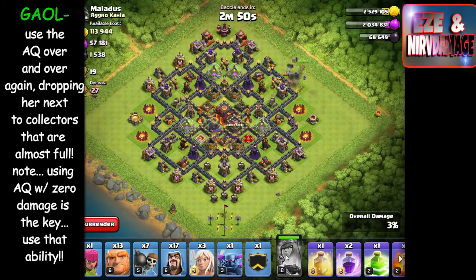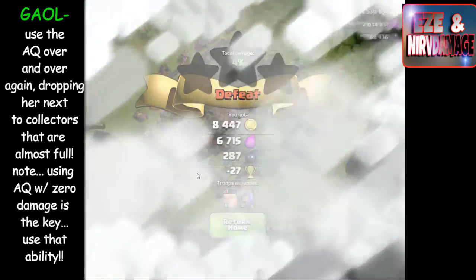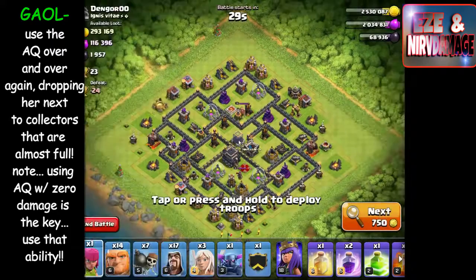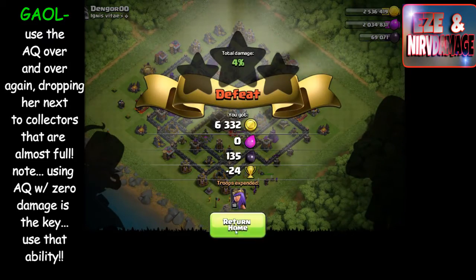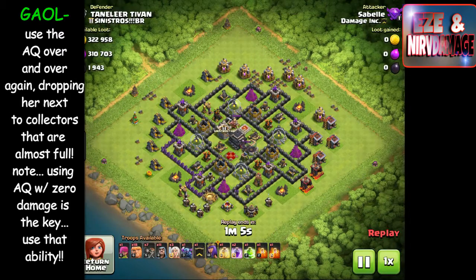I've been doing well staying in Crystal 3 this past year — that's where most of the loot is. I was up in Masters 2 and went up to Champs to get the 2,000 gems. But as you stay up there it gets harder: players invade better, hit you better, and you lose more resources to them. So I decided to drop down to work on walls, and by dropping down I was able to get a ton of resources.